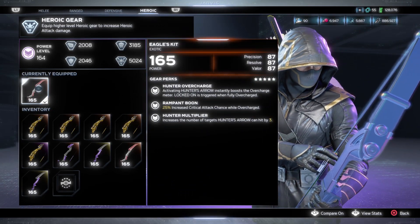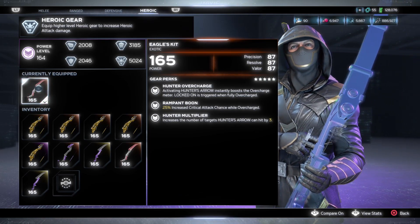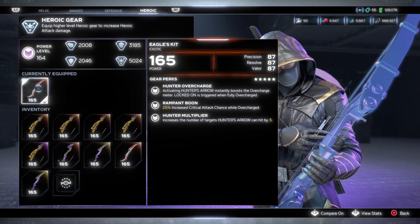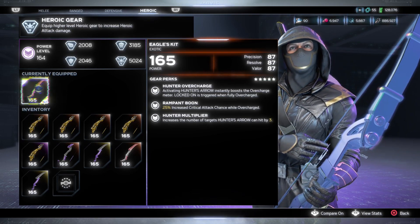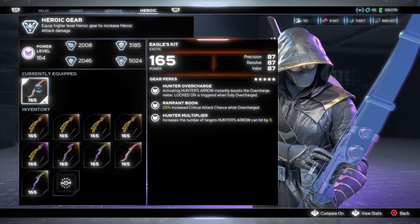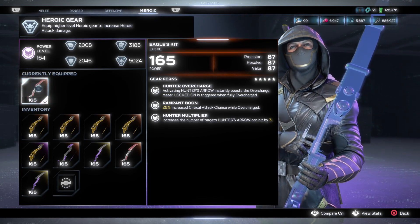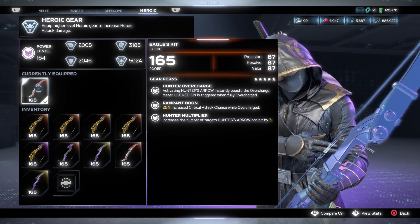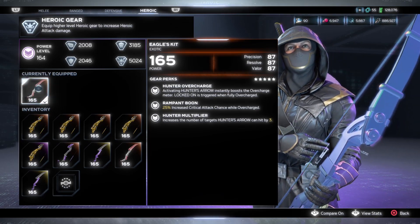With the recent updates, the new perk is Rampant Boon — 25% increased critical attack chance while overcharged. So when you activate Hunter's Arrow you instantly go into an overcharge state and deal 25% increased critical attack chance damage. It also has Hunter Multiplier, which increases the number of targets Hunter's Arrow can hit by three — usually it's two. This is probably the best piece in the technical power set for Hawkeye.